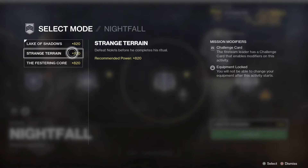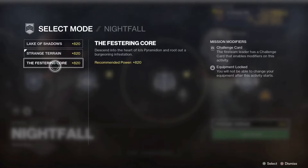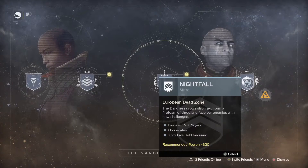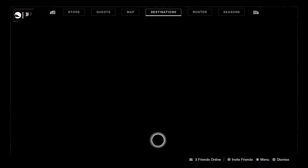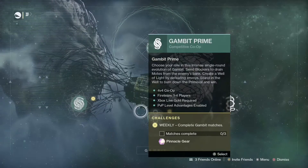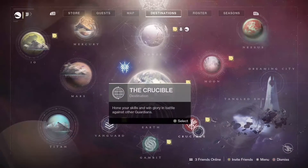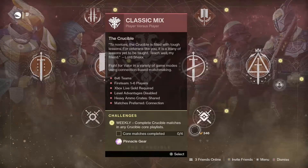As far as the regular nightfall goes, we've got Lake of Shadows, which is one of the easiest, most manageable nightfalls there is. Then there's Strange Terrain with Nokris. For Gambit, you'll want to do your general three matches — between Gambit Prime or regular Gambit, whichever you prefer. It is collective, so if you played two in Prime and one in regular Gambit, that would all add up to get you a piece of pinnacle gear.